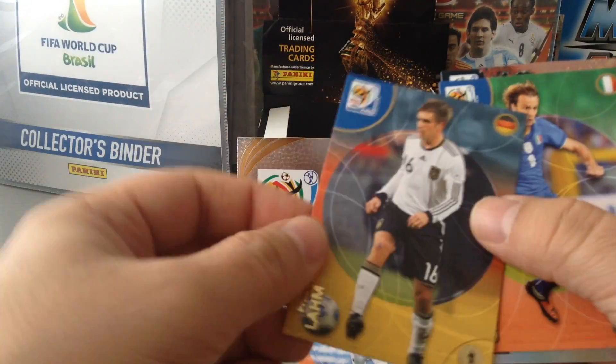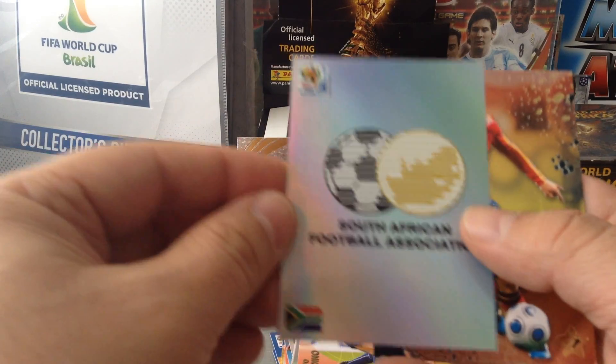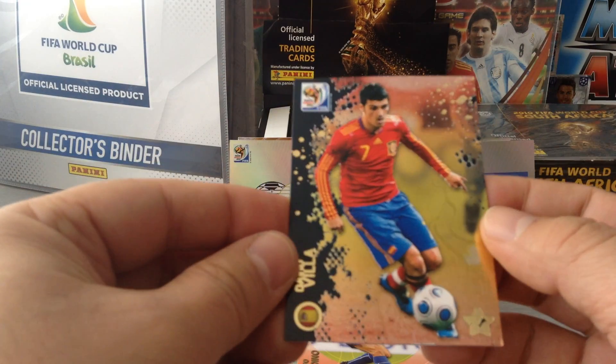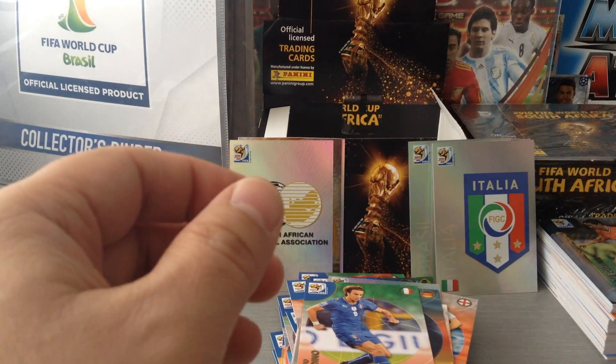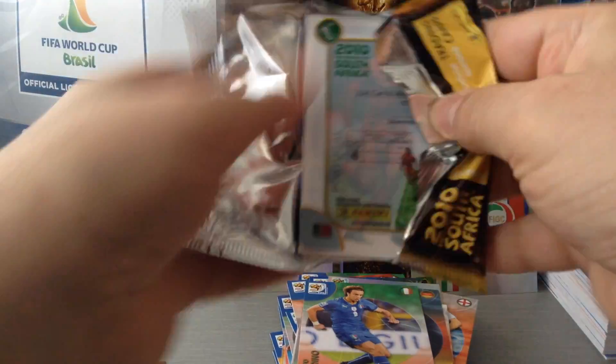Zucora. Nakamura again. Lame again. Geladino. South Africa logo. David Villa — nice. Last packet, second part of the unboxing.